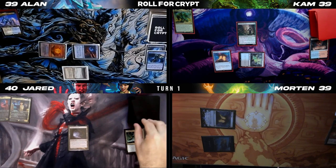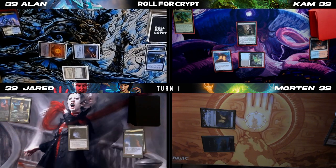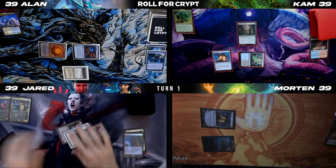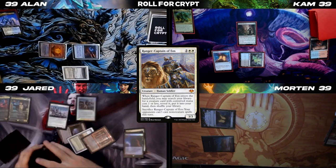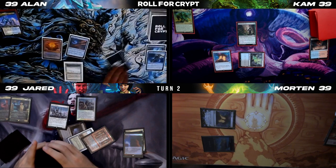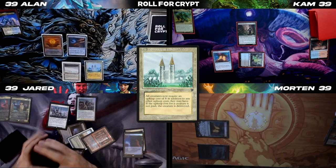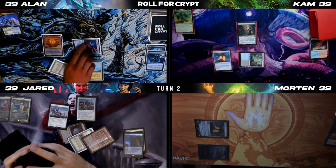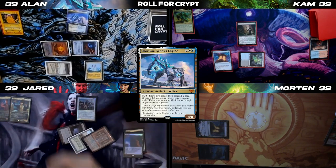I will draw. Play an Arid Mesa, crack it. Going to play this Mana Crypt I just drew. Tapping white for Ranger Captain Sentinel, then I'm going to pass. Untap, upkeep, draw. Let's play Tabernacle. Let's play Shorakai — white, blue, two. If Shorakai's gravy, I will pass the turn.